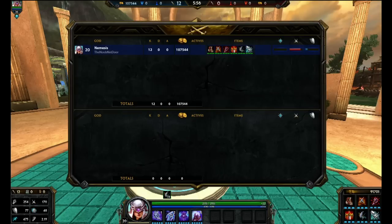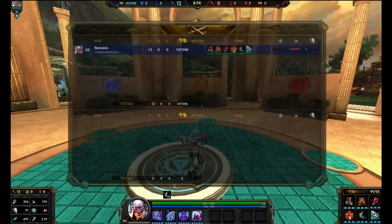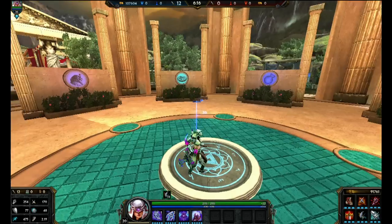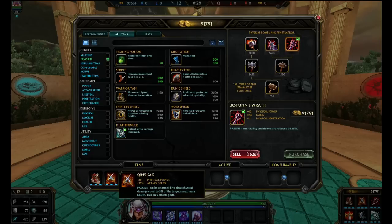Somebody requested to refresh the Nemesis build — the old slice and dice video — which is doing pretty good and is still kind of up to date. The icons for the items have changed a little bit, so just bear with that. This is a damage build; we're not gonna do a bruiser. I've never seen anybody build a tank or bruiser Nemesis, so I'm just assuming if you don't request a specific build, I'll go with what the majority of people play that god as.